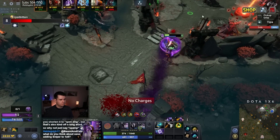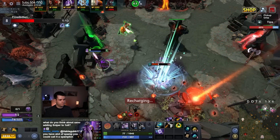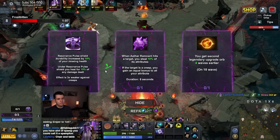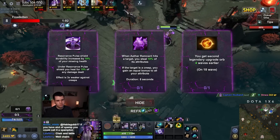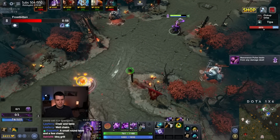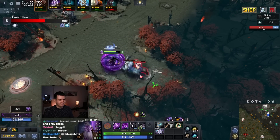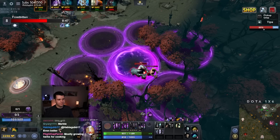Resonant Pulse Shield durability increases by 10% of your missing health. Under Resonant Pulse Shield you heal for 15% of any damage dealt. Chairs and table — because at our new place we have a porch, and it's nice. I like it and I want to use it, but I don't know how to use it because I've never had that. Right now we strictly speaking have a garden, but it sucks and nobody uses it.